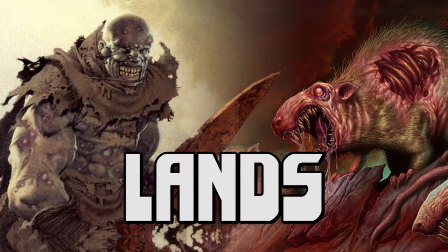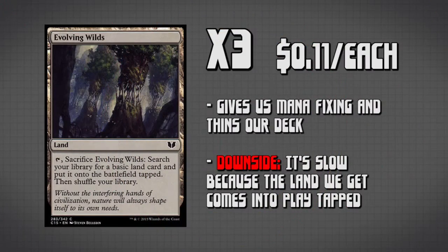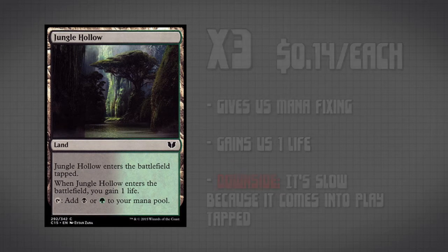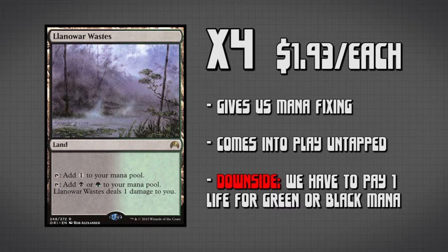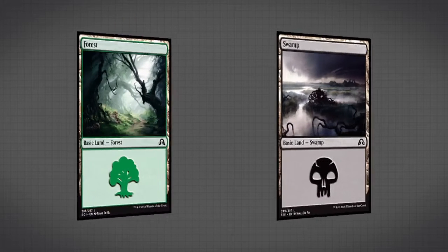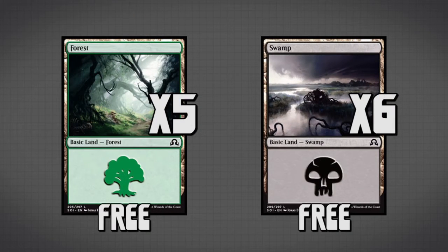Now let's move on to our mana base. First we have three Evolving Wilds, which lets us fetch a basic land, filtering our deck and providing mana fixing. Three Jungle Hollow gives us affordable mana fixing. Four Llanowar Wastes is actually the most premium mana fixing in this deck. A single Svogthos, the Restless Tomb gives us a manland option, especially since we'll have quite a few creatures in our graveyard. And lastly, five Forests and six Swamps.